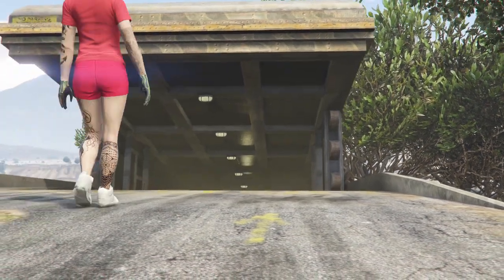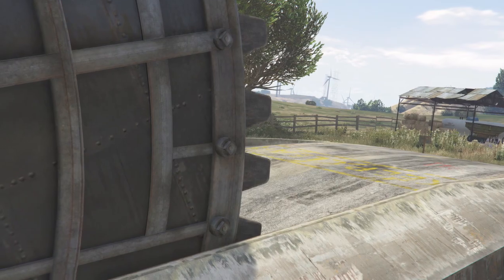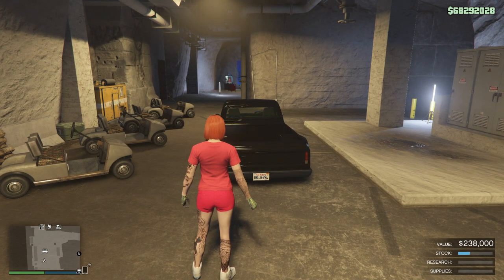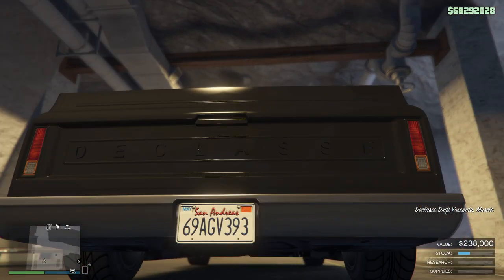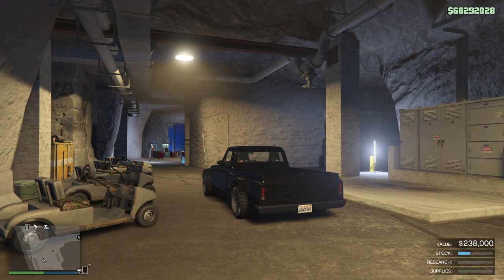The Yosemite should still be there. Don't forget the last three numbers were 994. When we get into it, it should change and let us know the car has been duped. Look at the license plate — it says 994, the last three numbers. Once I get in it, it's going to change. See that? Now it says 393. That's a dupe right here. The original is back in the truck.